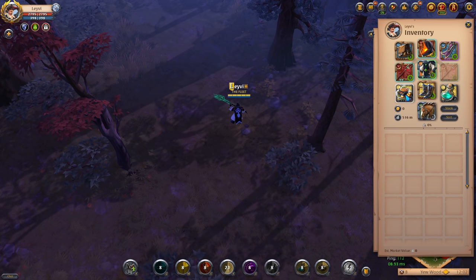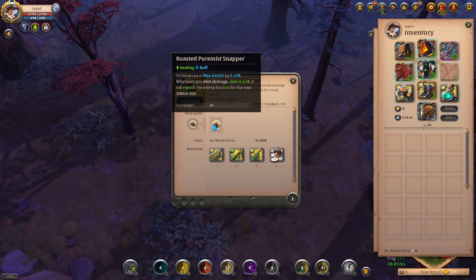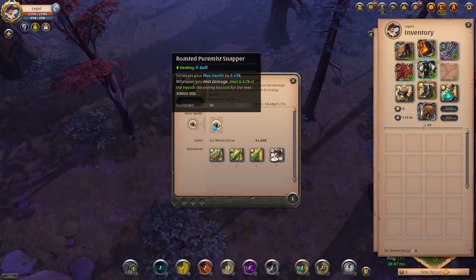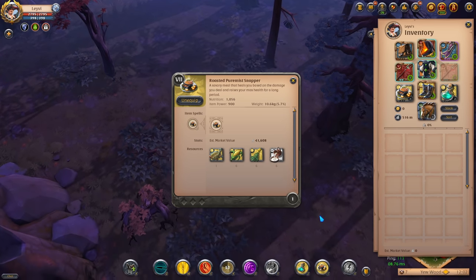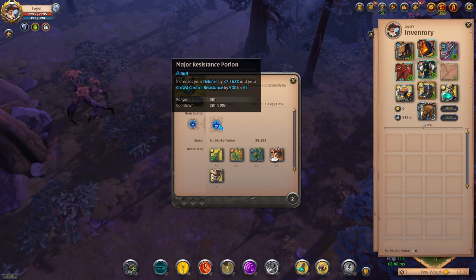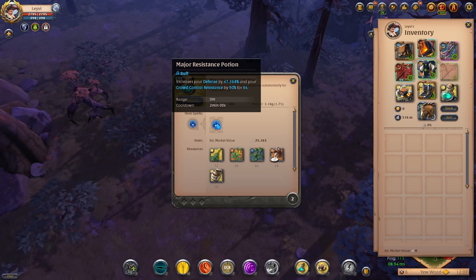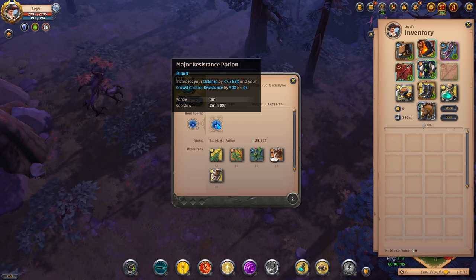The food you want to use with this build is Roasted Pure Mist Snapper, which increases your total health and heals you for a percentage of the damage you do. Combined with your weapon's passive, this makes for a ton of sustain within this build. The Resistance Potion is our potion of choice — it will increase your defenses and CC resistance by a huge amount, cannot be purged, and will simply make you pretty tanky for its duration.